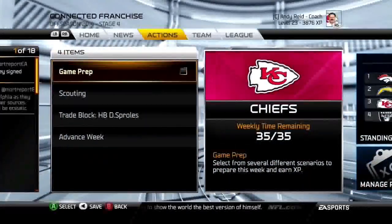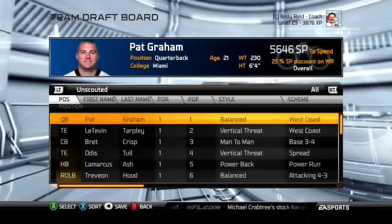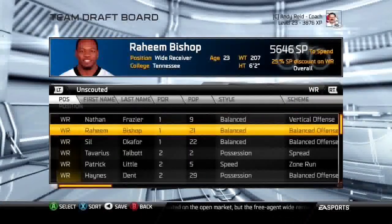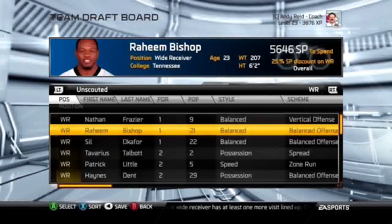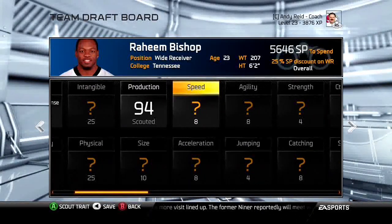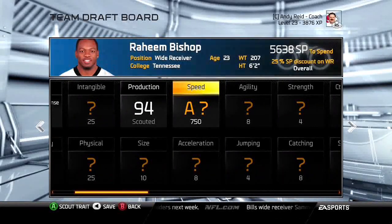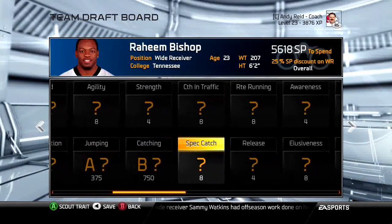The method I use works much better because you can scout three to four times the amount compared to the overall method. You'll spend between 100 and 250 points max per player and still get a good idea of who fits your team. You'll be scouting the important aspects of a player, and once you find the player isn't what you want, you stop scouting.